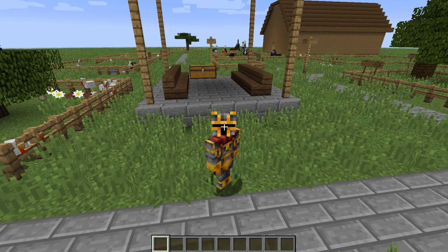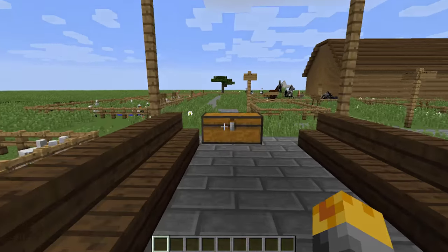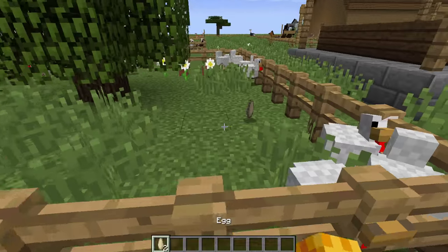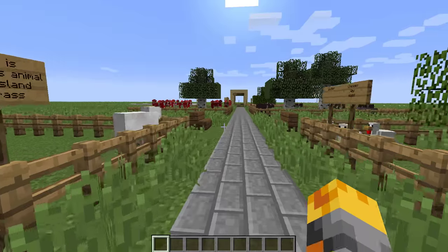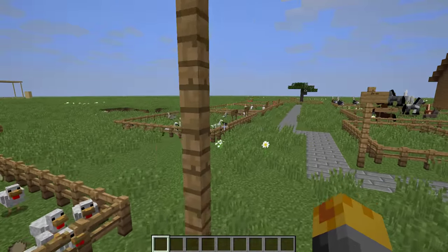Hello guys, and welcome back to another crazy Minecraft video where today I'm gonna be welcoming you guys to my friend's zoo. We also have some exotic little birds to spawn later. Look how crazy this is - we have sheep, chickens, stop laying eggs, we don't need any more. And we also have cows, rabbits, and I can already see some exotic birds from here.